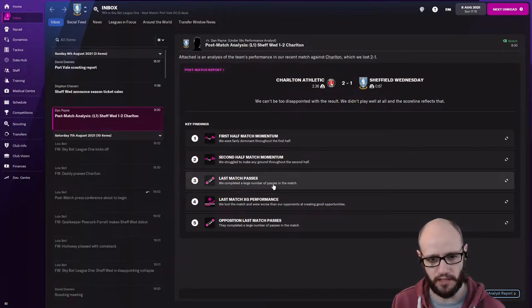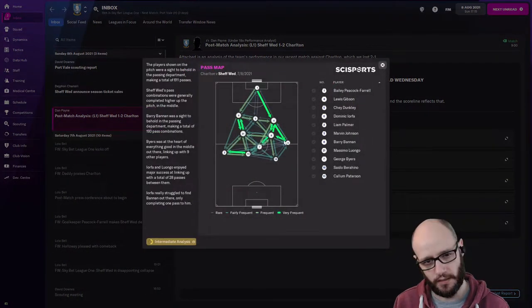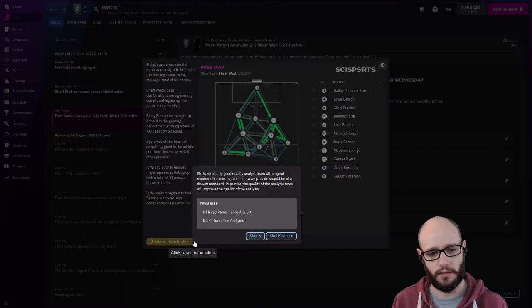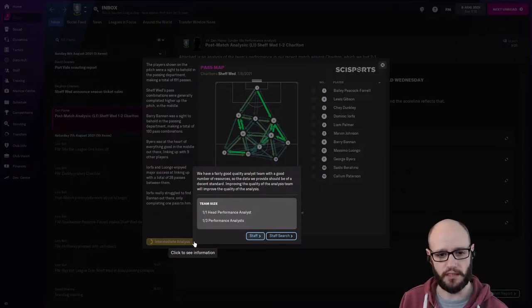Last match passes — we completed a large number of passes in the match. Four, four, three and eight. Three and two get the ball quite a bit. Not much ball into Burino — was that because he just wasn't getting into good positions? Players on the pitch made a total of 611 passes. Intermediate analysis — we have a fairly good quality analyst team with a good number of resources, so the data we provide should be of a decent standard. I could get a couple more analysts to improve quality.